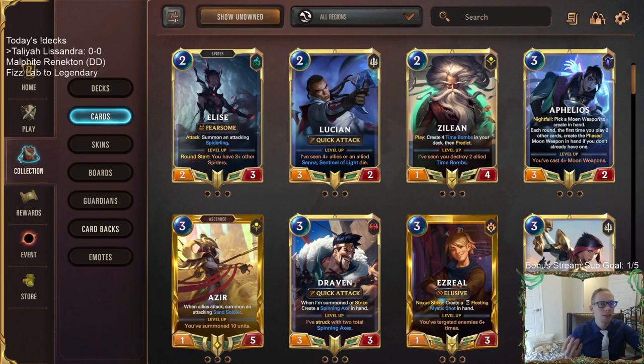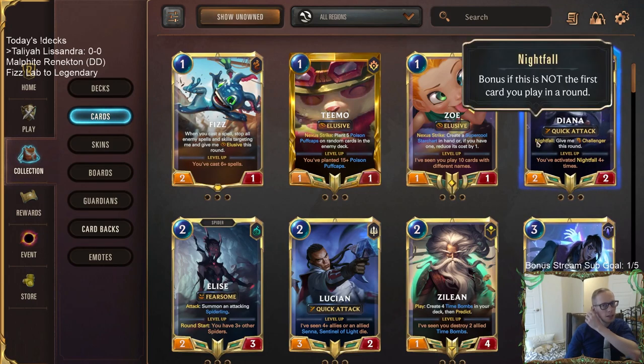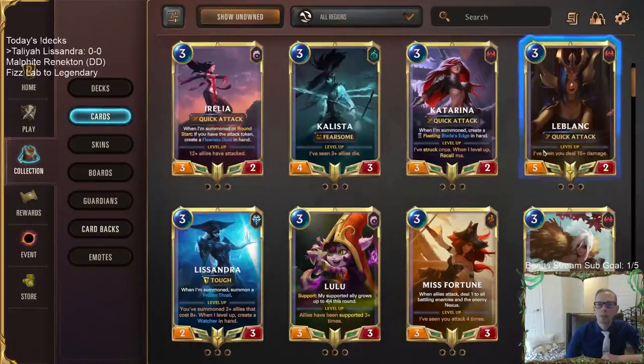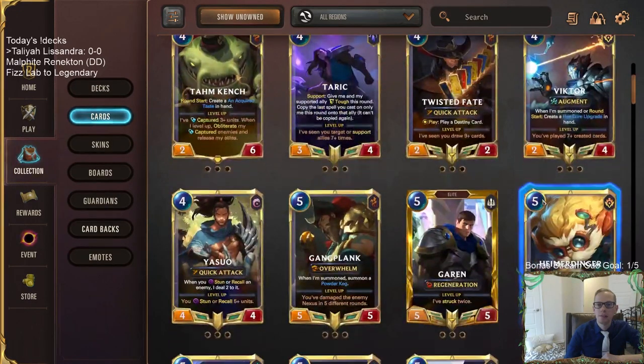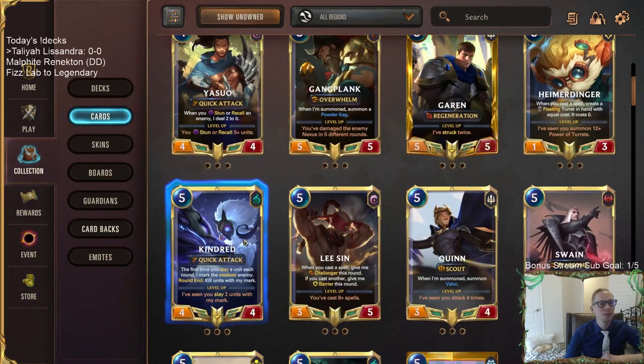Tomorrow is champion spotlight day. We need to determine which champion we'll spotlight — playing four decks built around them. There are 61 champions in the game, so we're using a random number generator. We got 41. Counting by fours down the column: four, eight, twelve, sixteen, twenty, twenty-four, twenty-eight, thirty-two, thirty-six, forty — and the very next champion, Kindred, is 41. Kindred is a sweet champion. This will be our fifth spotlight after Anivia, Garen, Karma, and Jinx.